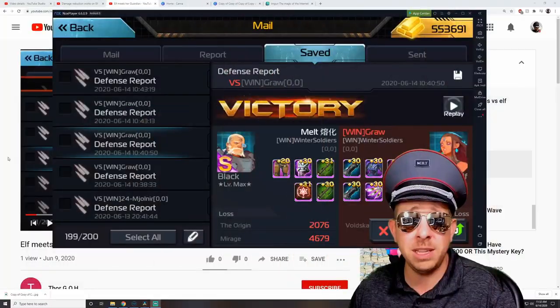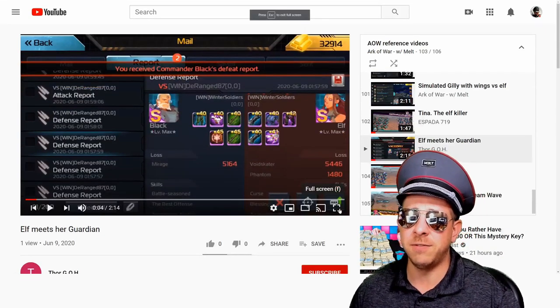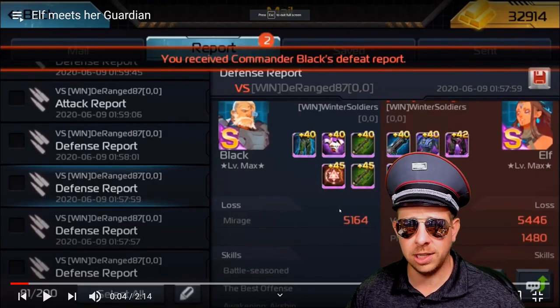Greetings commanders, there's a new sheriff in town. It's been a while since we had a meta-defining commander come into the game, but with the new simulation patch and alpha plugins, we have Black replacing probably Rogers and Reinhardt. Rogers and Reinhardt didn't get a lot of great skills in the alpha plugins and they're so easily disarmed by elf airships. They needed someone to turn to — they have Dragon Slayer, but we have Black now.